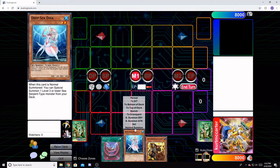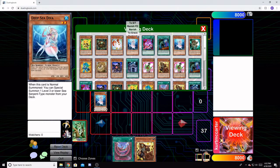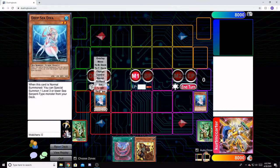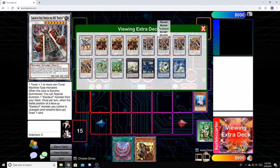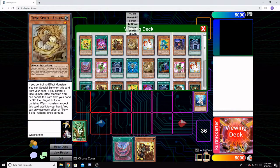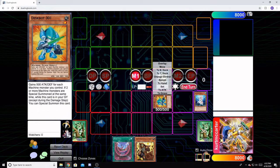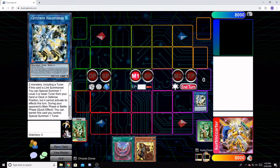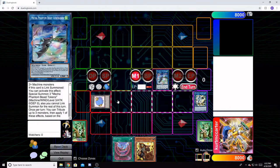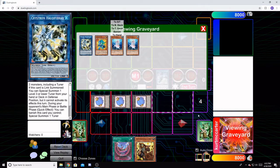We're going to Normal Summon Diva and activate her effect to grab another Diva. We throw them both away and get a Needle Fiber. Needle Fiber does the exact same thing as last time and gets a Dust Bot 01. We link those off, summon out an Auroradin, get three tokens, and get our Dust Bot back.